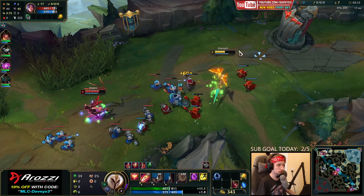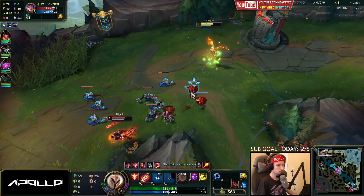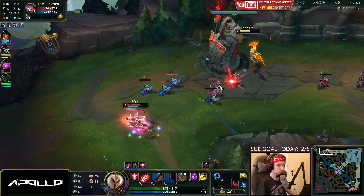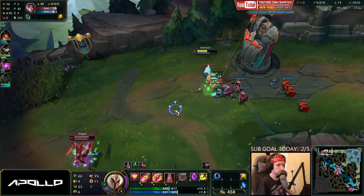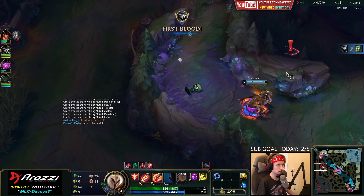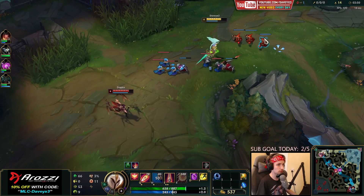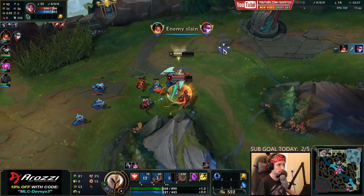Rengar is able to get a free kill right now if he comes top. He does not have a ward though. Okay this is gonna be free for him. We're going to be building up the wave right now. We have to be very careful because Irelia can easily jump on us right now and pull an entire combo. Yeah, this is exactly what I'm talking about.